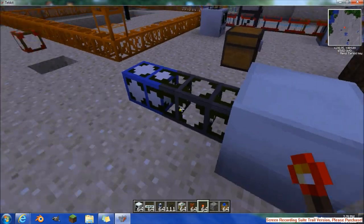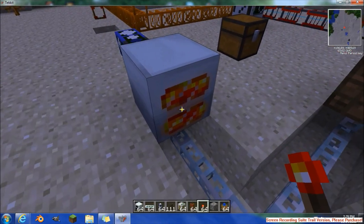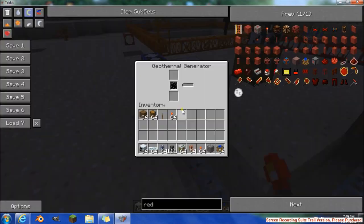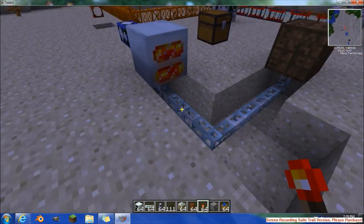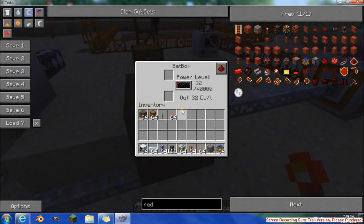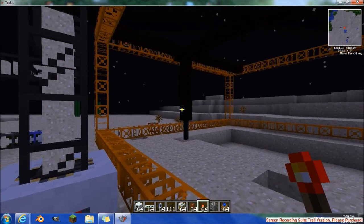Okay, here we are. I don't see any lava inside there, but it is running. Oh, there it is — the lava's coming in. It's making power. Apparently my game's glitching out, but it's making power, obviously going into the bat box. And look at that thing go.